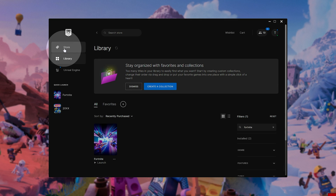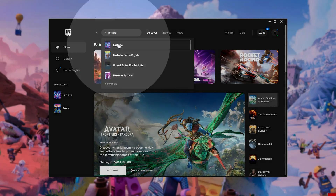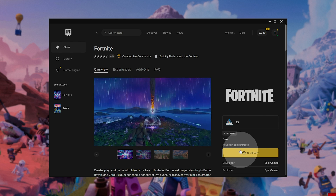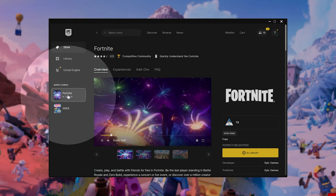If you don't have Fortnite at all, head across to the store and search for Fortnite up here, where you can choose Fortnite and on the far right choose Get or Install. Once it's downloaded and installed, simply open up Fortnite by launching it.